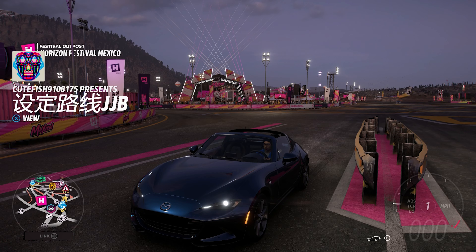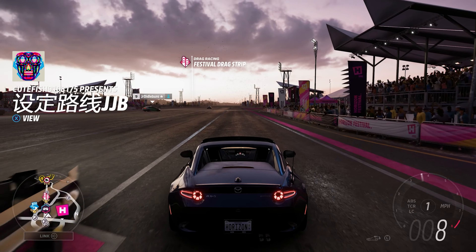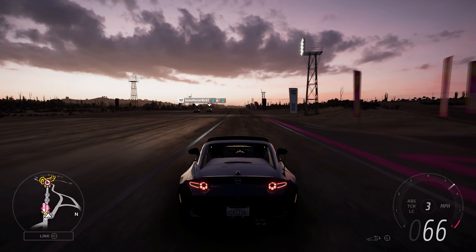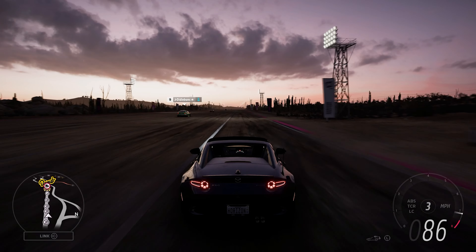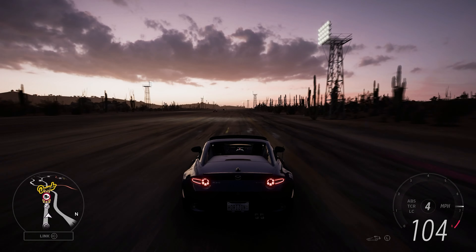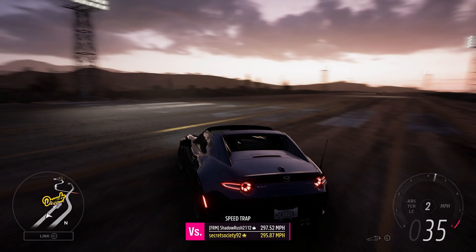Here we are at the drag strip, so let's see what this car can do before we hit the speed camera and then we'll get it round the track. We've got the roof down because I think it looks pretty good with it down — I certainly think it looks better with it down than up. There's 111 miles an hour, which is pretty good.